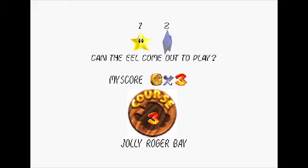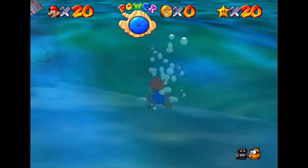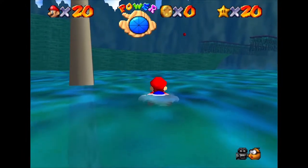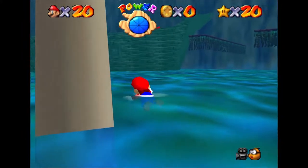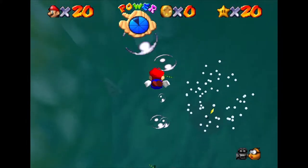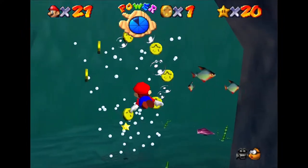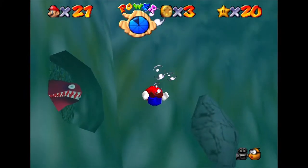And now onto number two: 'Can the eel come out to play?' We're back in the bay and it looks like we need to find this moray. Jumping back in the water, we swim down to where we found the eel before. The ship is now floating on the surface of the water — that rumbling before must have been the ship auditioning itself as Davy Jones' new ride. Diving under the ghost ship, we swim through a circle of coins at the entrance of the cave system and pick up a one-up mushroom. And as we head back out — there's the eel. Will he come out to play?